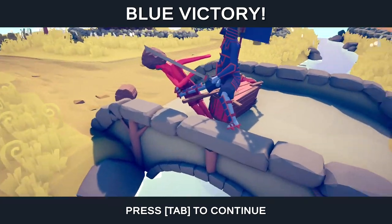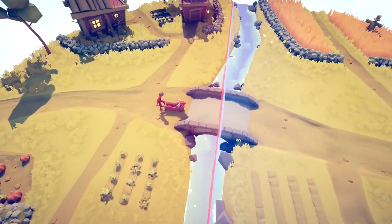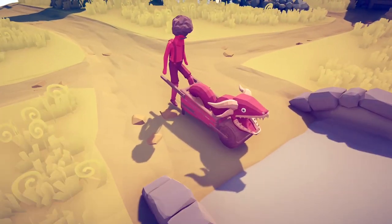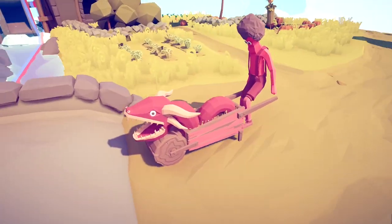Let's take a closer look at him. We'll go ahead and go free roam here. Yeah, it looks pretty cool. It's Bob Ross with a dragon. That's pretty sweet.